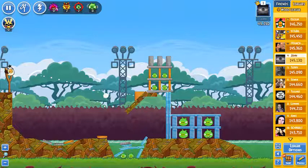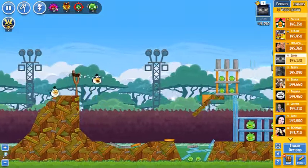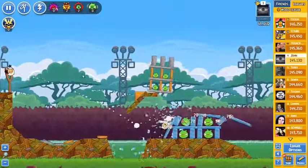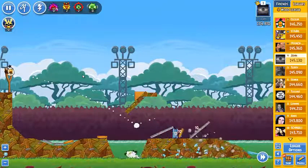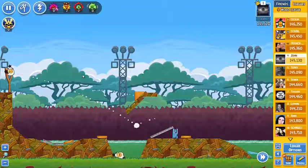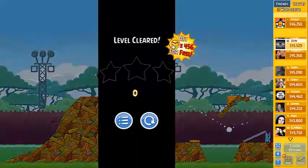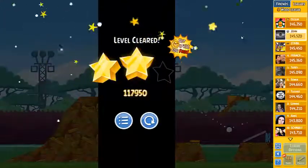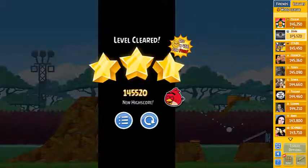And now we are going to use Eggdropper this way. We are going to let him down here, and now you can see that it took out that rod that was holding the middle, and it also wiped out everything on the right. We got a pretty good score, but the video was not very good because Facebook is having problems again.